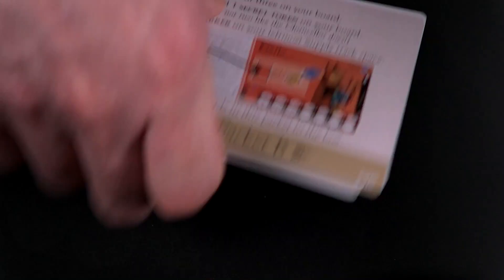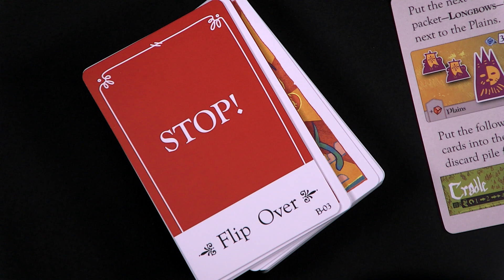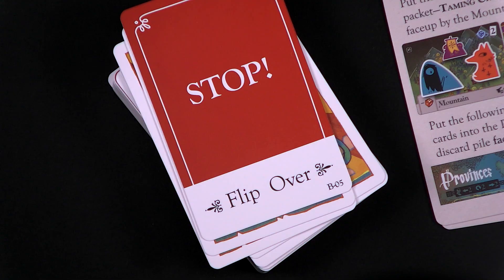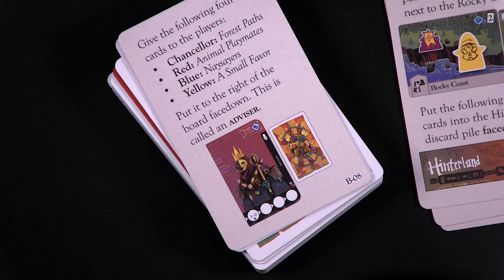We return the rest of the Packet A cards to the box and open Packet B. We pick up the next card, Longbows, and place it next to the plains. Then we take the next three cards and place them in the Cradle discard pile. The stop sign just means stop drawing cards for the discard pile, not stop setting up. Take the next card, Taming Charm, and place it face up next to the mountains. Then take the next three cards and place them face down in the discard pile next to provinces. Then take the next card, Elders, and place it face up next to the rocky coast. Then take the next five cards and place them face down in the discard pile for the Hinterland.